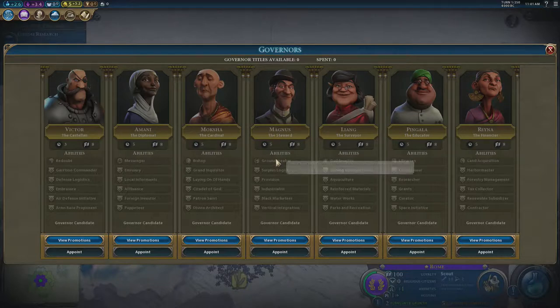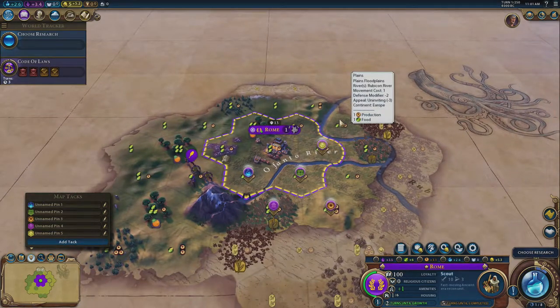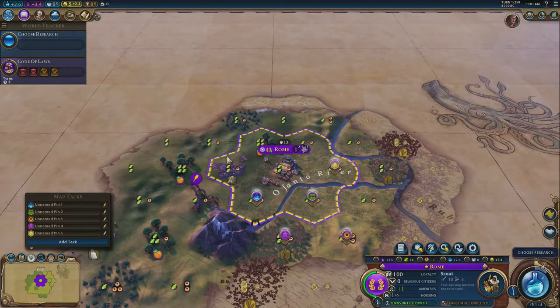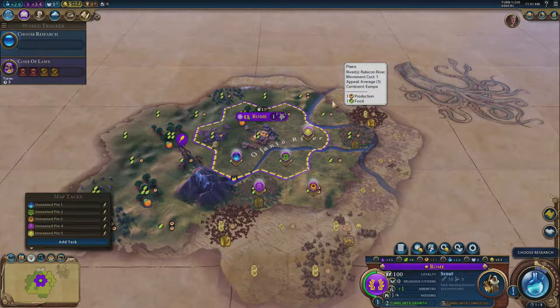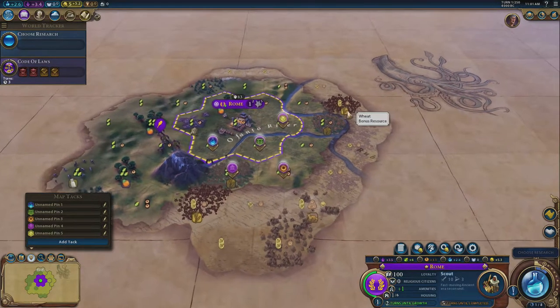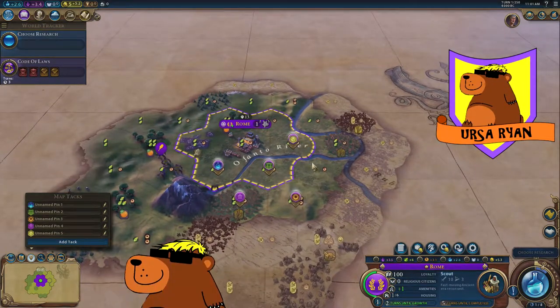This isn't a Magnus start. Thinking about governors — Pingala and Magnus are the two to consider early. Magnus is very good when you have plot harvest and feature removals — I can get a couple of big boosts from removing the stone. He also gets the settler bonus. I want Pingala set up quickly too for decent science income. I'll probably settle a flat land city along the river with good food yields.